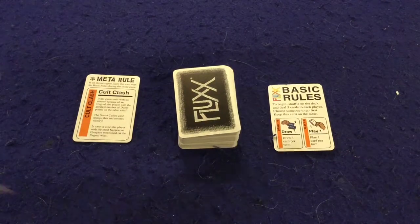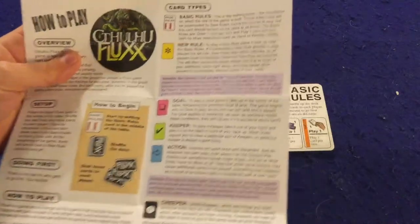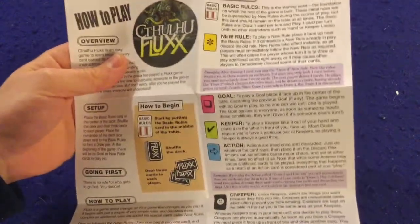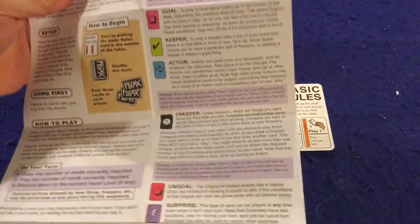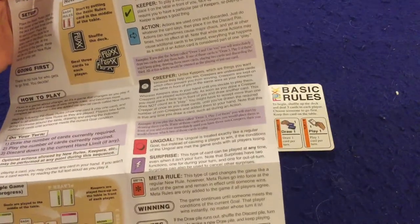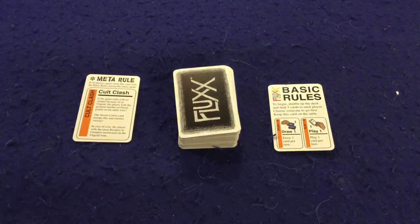Let's take a look at what's inside Cthulhu Flux. First and foremost we have a handy dandy rule sheet — it's one really long page, double-sided, full color, full of pictures, illustrations, and examples. It's very well done. This is like their 10th, 12th, 15th version of Flux so obviously they've fine-tuned the rules. It does have a couple of new quirks like the goal surprise and the new meta rule, which I'll talk about in a little bit.